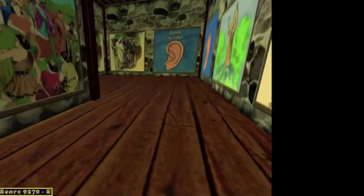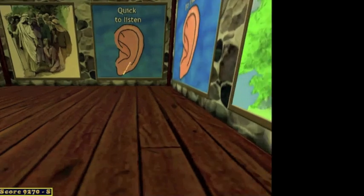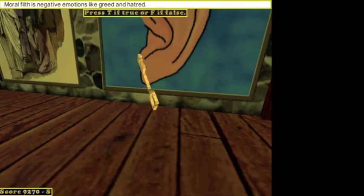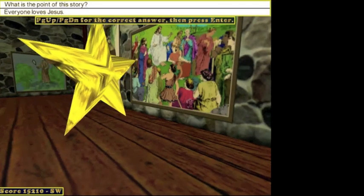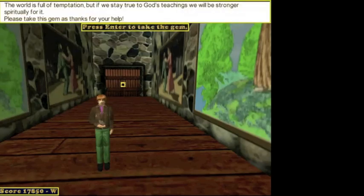Information presented in the lesson will be used throughout each of the levels. You'll need to correctly answer questions related to the lesson to acquire keys to open locked doors, stars to acquire power-ups from various paintings, and ultimately the gems needed to complete the level.